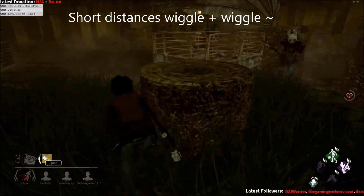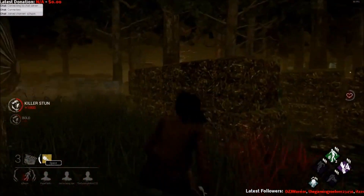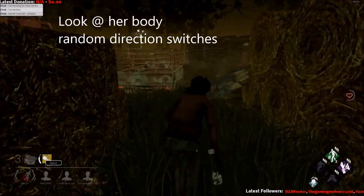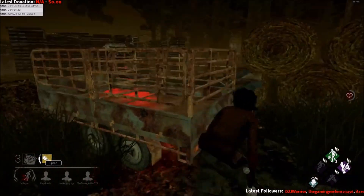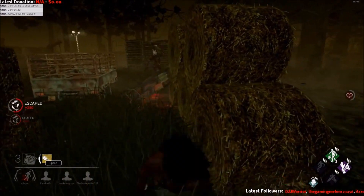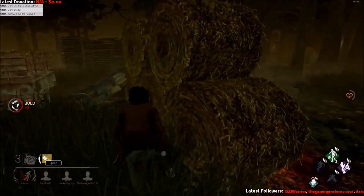My favorite dodge is probably the wiggle-wiggle. What you're doing here is baiting in random directions and quickly switching your direction based on her body position and where the knife is coming from. Pay really close attention to where her body is tilted if you want to read where the knife will go. I got her to throw into the wall here, but you definitely don't want to be at close distance with her. She also has an add-on that throws even faster with sharper load-up times, so be careful with that.